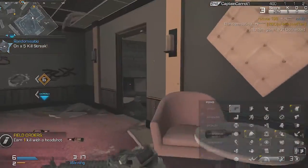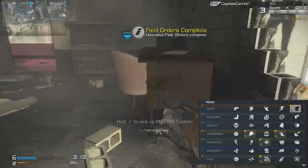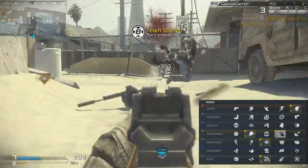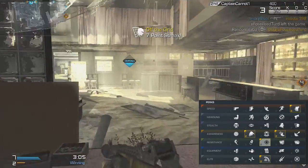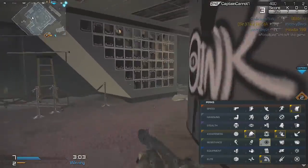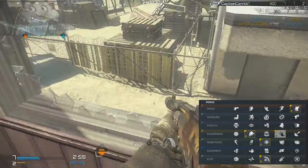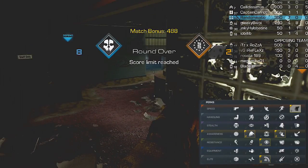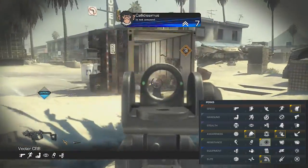Moving on to my perks — there are four perks I tend to use on every class. The first one is Stalker, and then the rest are Amplify, Scavenger, and Focus. I don't think I've ever used a class without any of these. They're so useful, especially in this game. Amplify is just amazing and Stalker I can't live without on any class — not even an SMG class. Definitely have all four of those perks on and you'll be away.